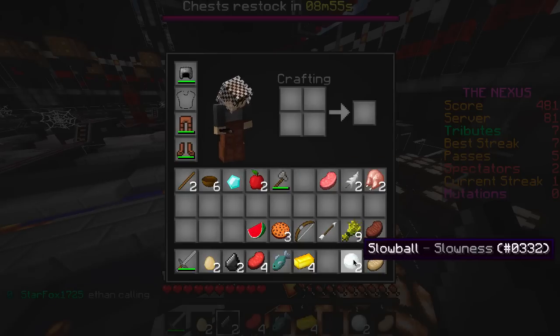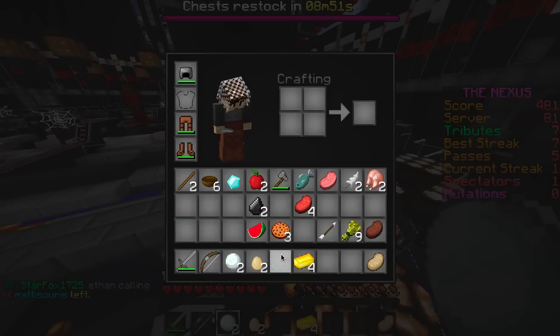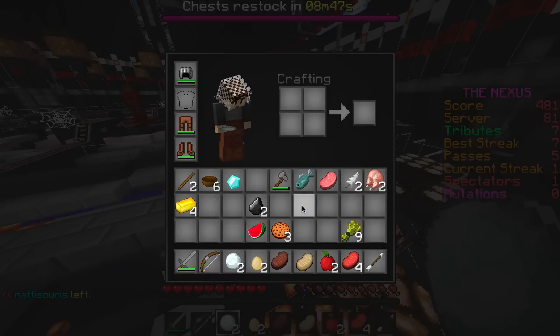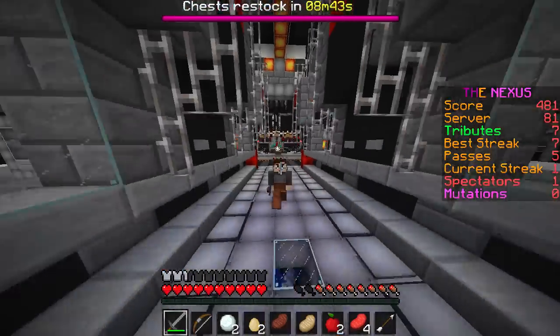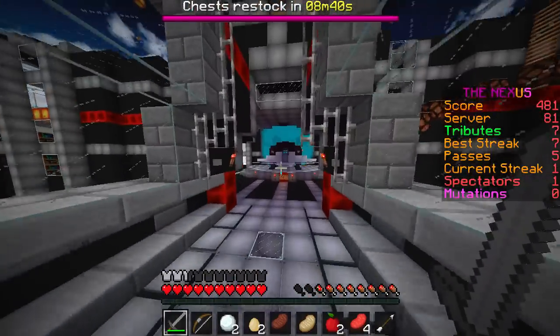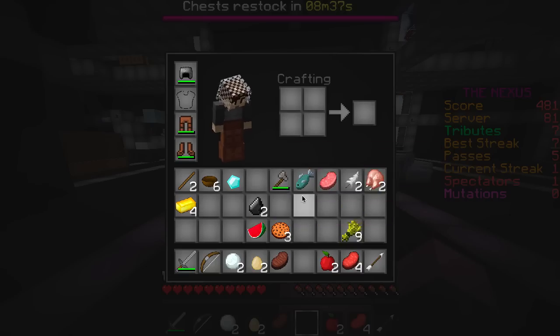Let's arrange ourselves here. Get some good food into our hot bar. And let's go hunt some fools. Our armor's doing pretty bad — we're pretty much naked. We need to get some good armor.